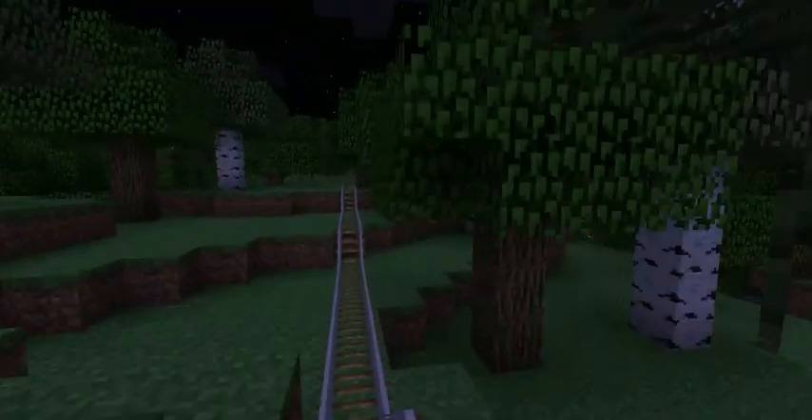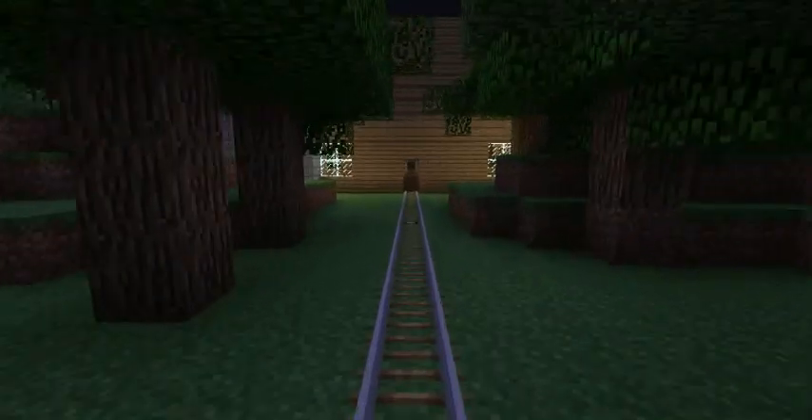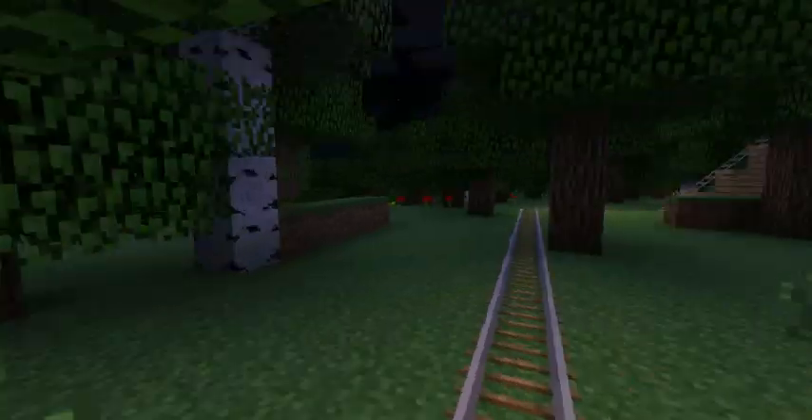We're going to be approaching the lodge from the other side now. You will see in the track ahead a button in the rail that opens the doors to pass through the lodge. If you turn around you can see the doors close behind me.